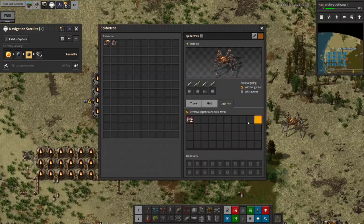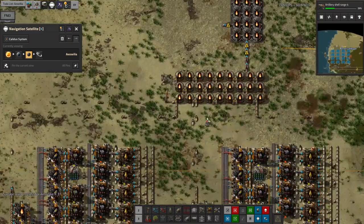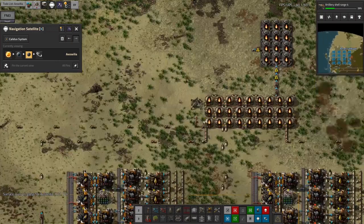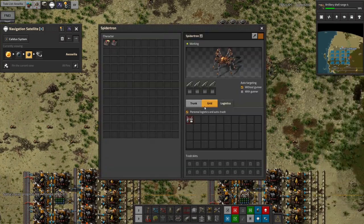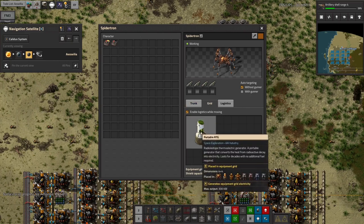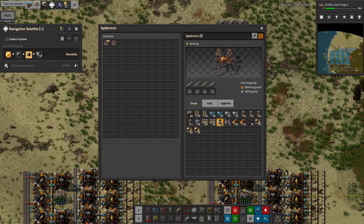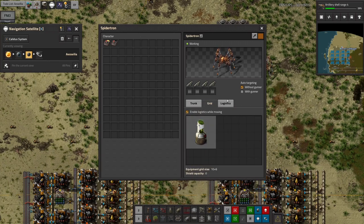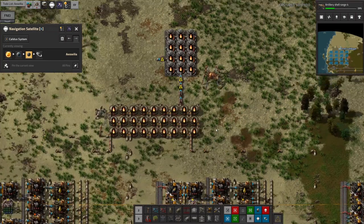Spidertron has arrived. Come over here - but wait, why does the Spidertron not have its robots turned on? It's on its grip - that's a fail. I didn't put the RoboPort in the Spidertron. It's got its construction bots, it's got power, it's got all the bits I need - but no RoboPort.